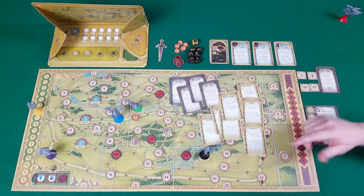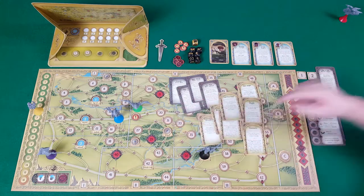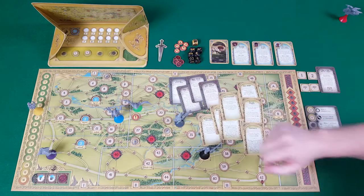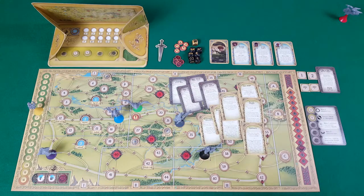If that doesn't happen, the game moves on — with the fellowship player now representing Gandalf instead of Frodo, looking to fight off the Nazgul and keep Frodo safe. Those rules will be covered in another video.